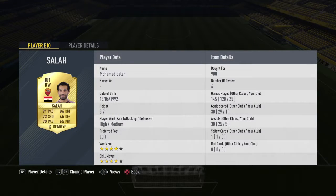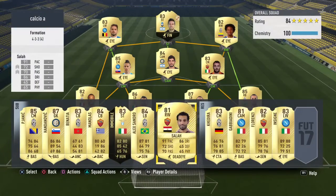Then we move on to Mohamed Salah — a great player for 900 coins. He links up with Florenzi and De Rossi. He's got 91 pace so he can outpace a lot of defenders, good shot, okay passing, and mint dribbling.